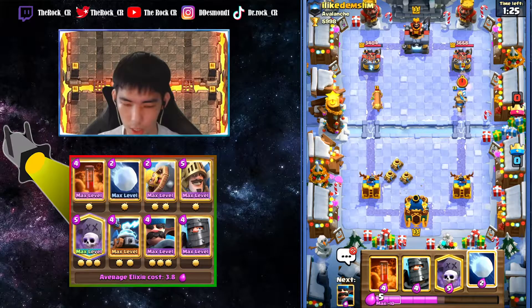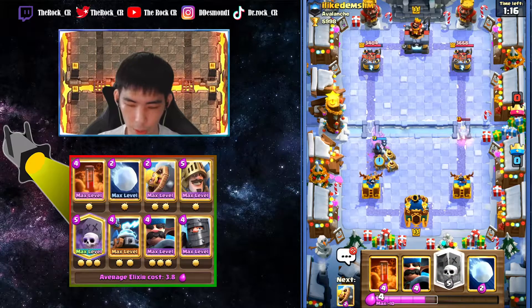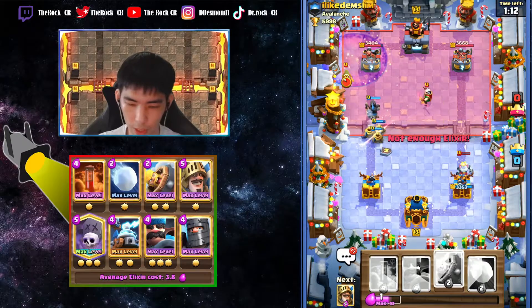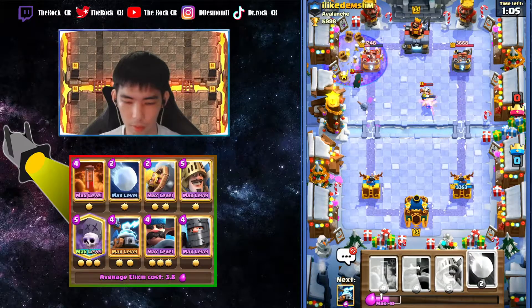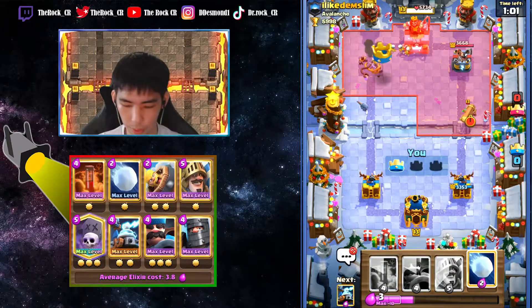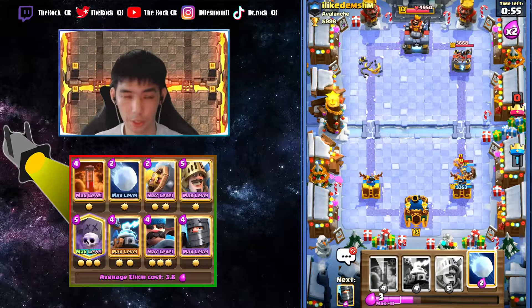He doesn't have a bandit available, so let's see what he does - he might have to pack her there. He goes with the ghost - that's not a good trade. I'll let that ghost go since it's almost dead. If he packs up the front here I don't think he has enough elixir to defend the back, so that's what we are aiming for. He goes with that - he doesn't have enough elixir. Great damage!